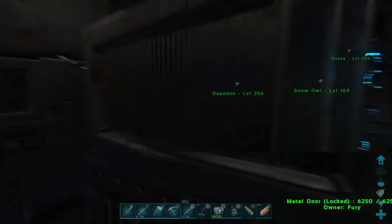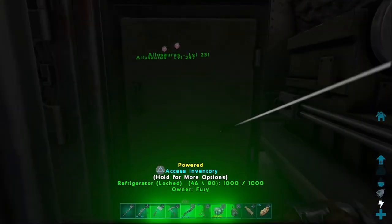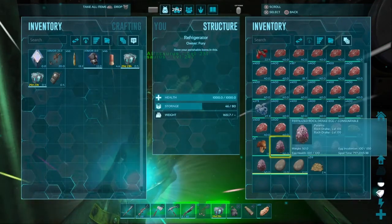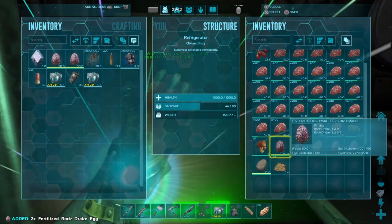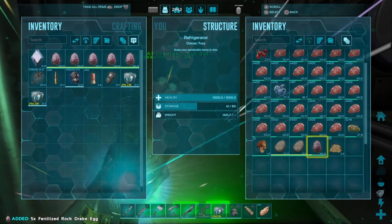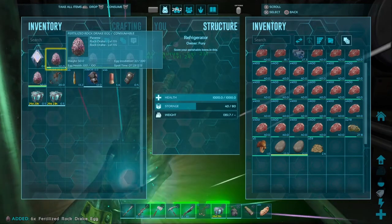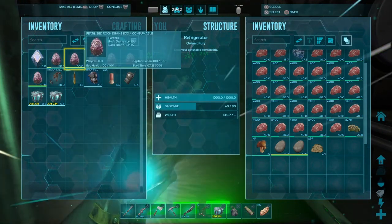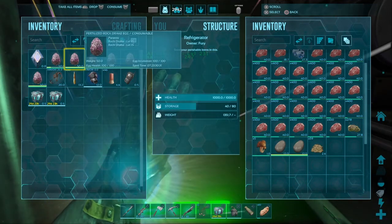Basilisks - this is why you clicked on the video. You're going to need rock drake eggs, because that's their food. To my belief, the level of the egg doesn't make a difference of how well it tames. Most of my eggs are high level, except for my one level 15. I will probably test it out, see if it makes a difference, but I don't think it does.